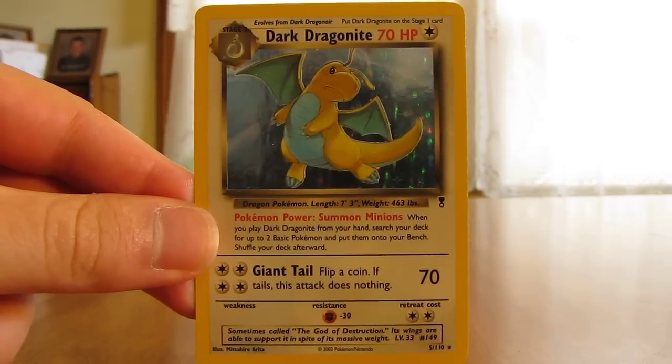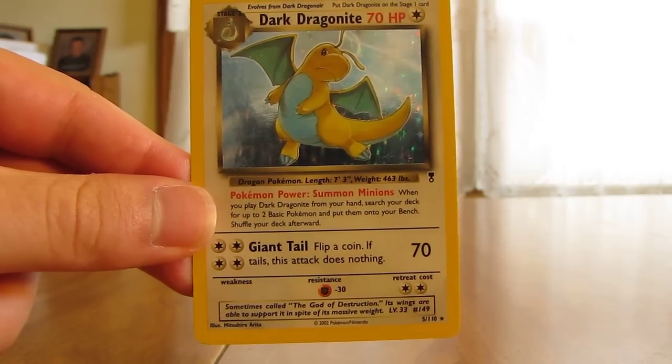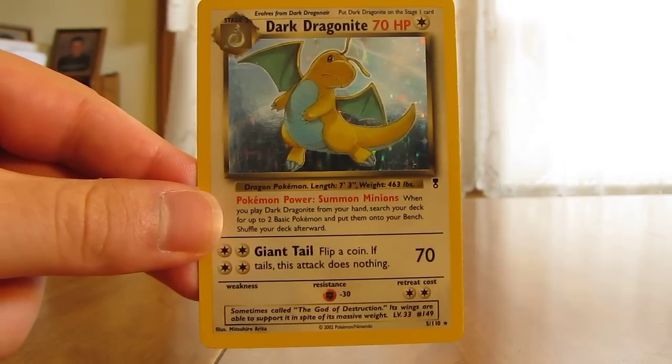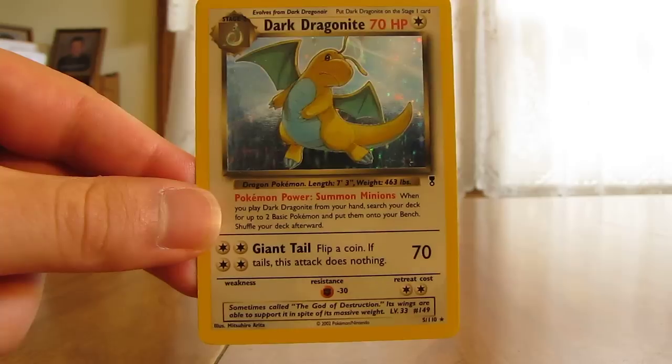Hey YouTube, this is Primetime Pokemon, and in this video I'll be talking about the Legendary Collection Pokemon set, which was the 12th expansion in the Pokemon sets. This set was released on May 24th, 2002, only in the United States and Europe, and it contains 110 cards.